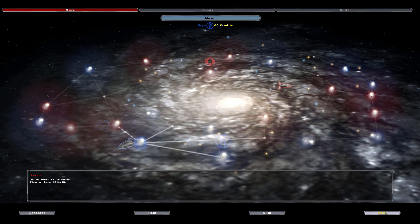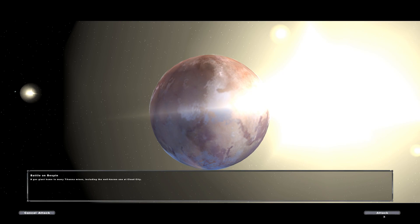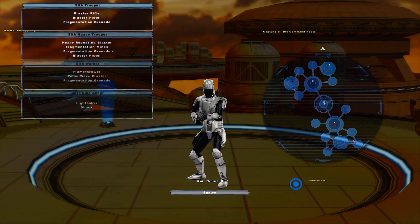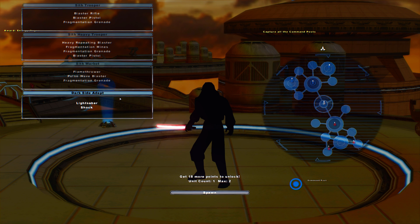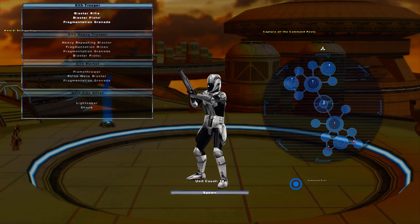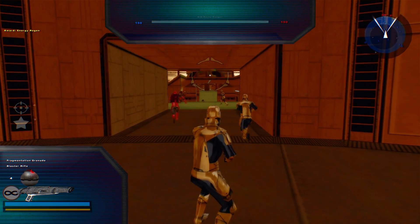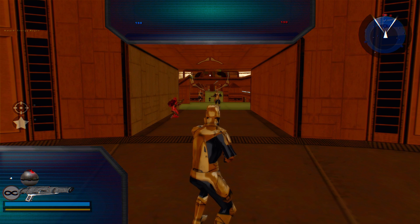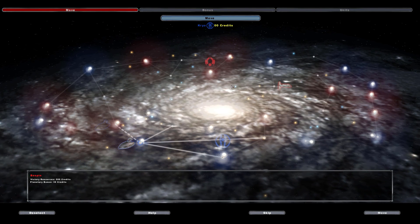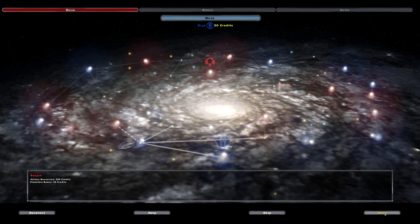I wonder what map we're going to get for this one. Okay, it looks like we got Bespin Platforms. Should be good fun. We got Sith Warbots — that should be fun too. And Darkside Adepts. I'm looking forward to this; it's been too long since I've played this mod. Oh, that's unfortunate — looks like I'm reinstalling the 1.3 patch. Okay, reinstalled the 1.3 patch without the HUD. Back to where we were before — same fleet positions and all that. Let's do this again.